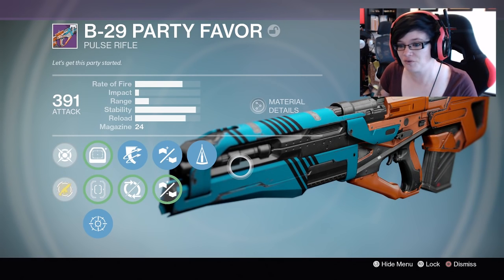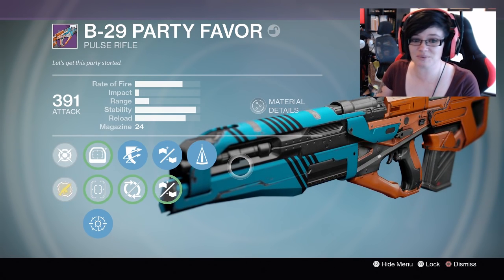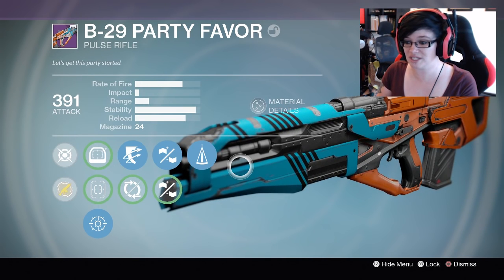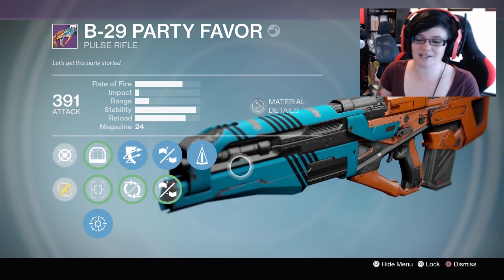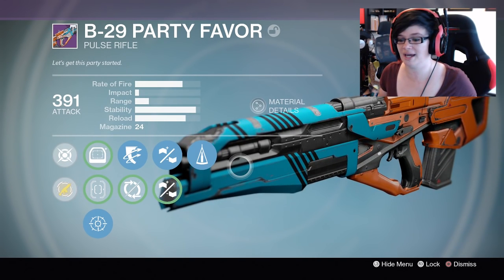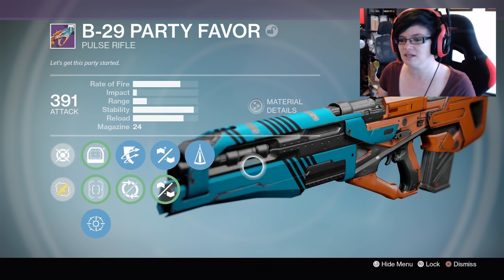Alright guys, that's going to be it from me today. For the Party Favour, I'm probably going to come back to this gun because I had zero luck in the Crucible today — I was literally joining games that were half finished. There was immense lag, which you'll probably see throughout the video. I was matching up against fire teams of six, going up against really good players, and my team were just running around in circles. I did actually change to Handlaid Stock halfway through because I felt like I needed more stability, and it was more about the maps — I didn't really feel like I needed the extra range.